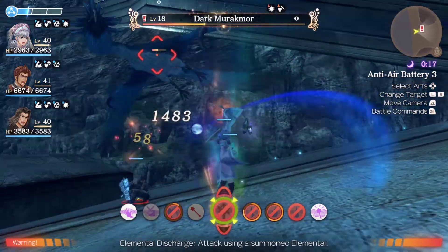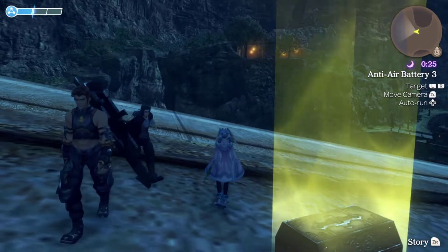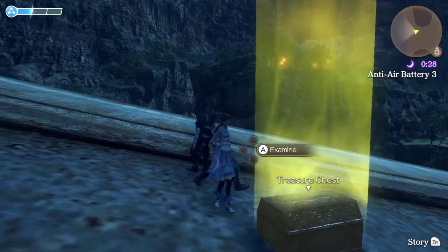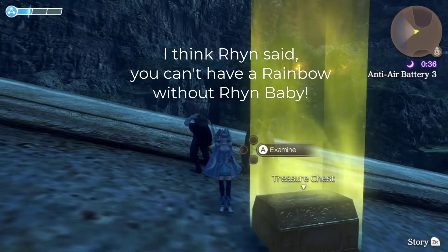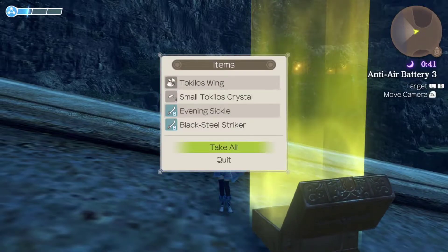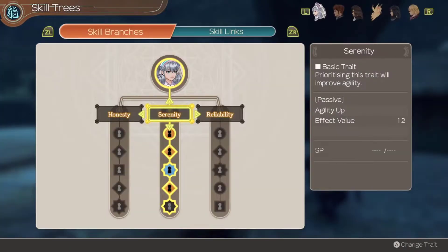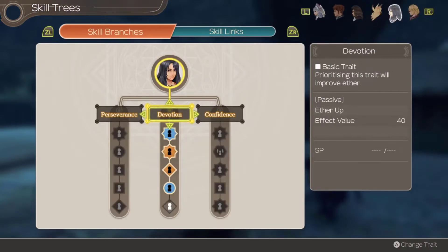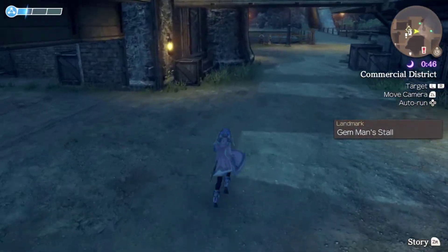Done! We got a gold chest - not bad. I want to check the skills because I think Ryan got something. Let's make sure nobody is maxed out - doesn't look like it. No one's got any new arts either, so it must have just been a level up for Ryan. Let's go back - that was the last thing this guy wanted us to do, so this technically ends the whole questline.